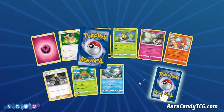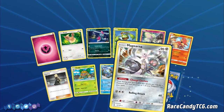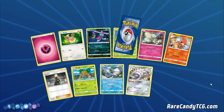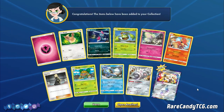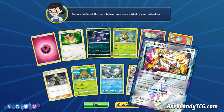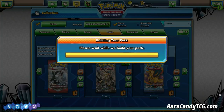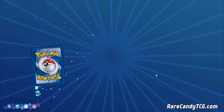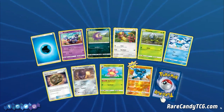Another Cynthia — we have Magearna, and this must be a Prism Star in the rare slot. And we got the Solgaleo Prism Star! Definitely a super good pack — we got Cynthia in there too. We now have our one Solgaleo Prism Star that we need for our Metal decks. We've pulled four Prism Stars — we just need Cyrus and Super Boost Energy. We've pulled all of the Pokemon Prism Stars.